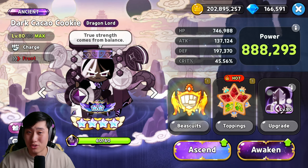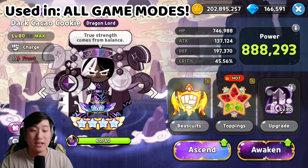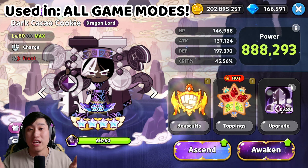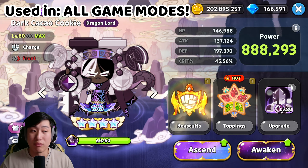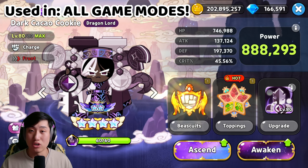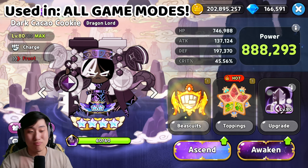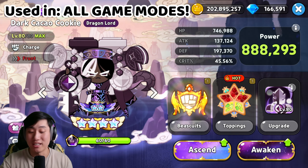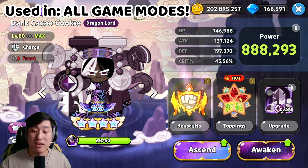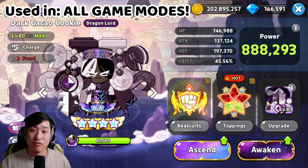Starting with the absolutely OP meta cookies: Dark Kakao Cookie. The awakened form is going to be absolutely great, and you guys are able to get a free version of Dark Kakao if you're getting into the game. You're able to choose a free ancient cookie out of Holaberry, Pure Vanilla, and Dark Kakao. Dark Kakao is amazing — if you get your hands on him, make sure to build him.